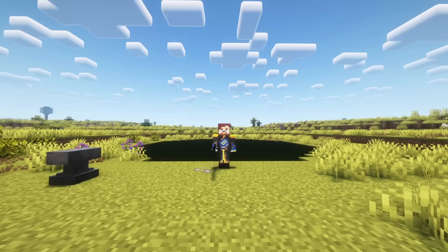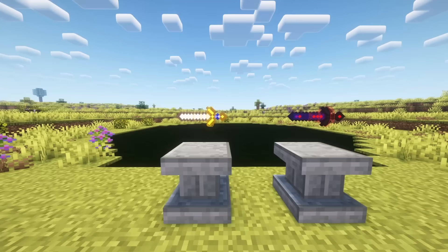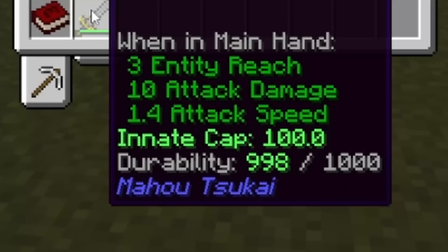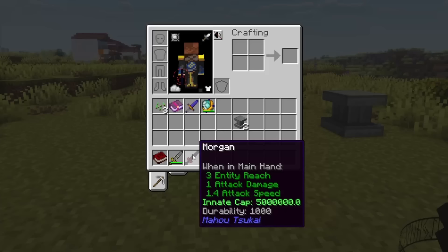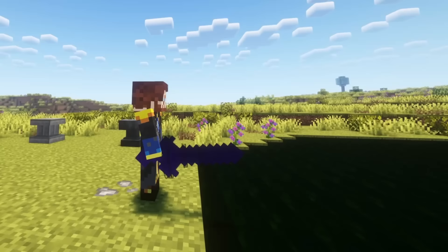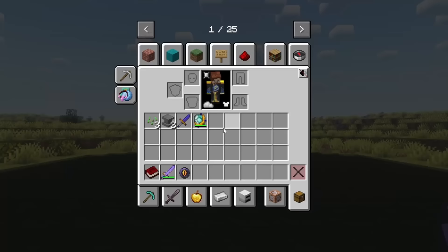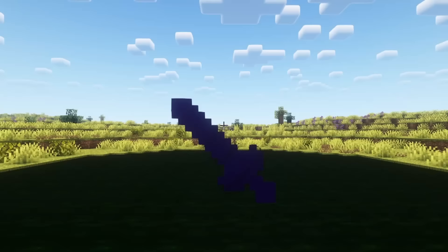Theoretically, we could now transform the Calibon into a Morgan, but I wouldn't do that yet, since first we need to talk about the damage cap of the Calibon and the Morgan. In Automods 9, the default cap will be 100 attack damage, which is shown through the innate cap value. But as seen in the introduction, the maximum cap we can reach is 5 million attack damage. Also, this cap can only be increased while the sword is still a Calibon. To increase this cap, you have to throw in ender upgrade orbs before throwing in your enchanted sword or enchanted Calibon.